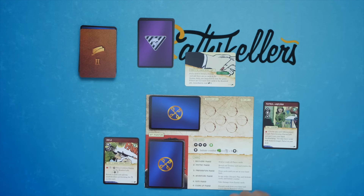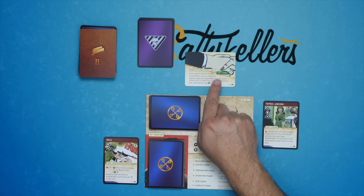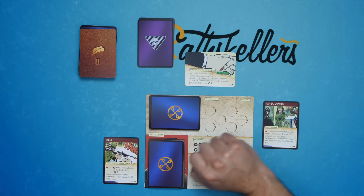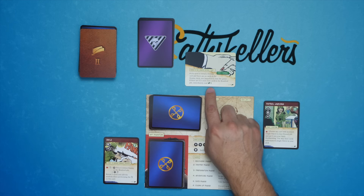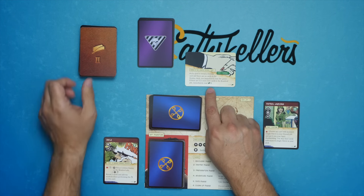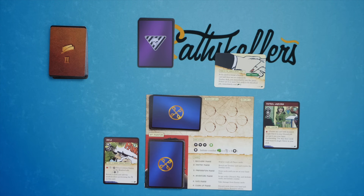So this is our active mission here. The active mission says: If you need to reveal a Destiny card and there are no cards in the Destiny deck, you immediately lose the game. If there are four or more test cards in the resolved pile, immediately read card 2. So let's go ahead and talk about the turn breakdown, the phases. There's the Recovery phase, Destiny phase, Preparation, Adventure, Fate, and then Cleanup phase.